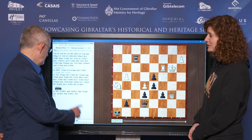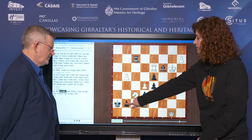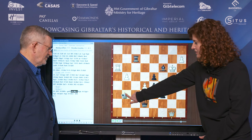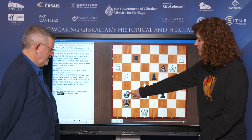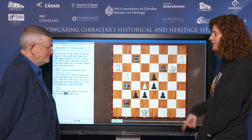Instead, queen to b8. After king to h7, you can be super calm and chilled about it. The knight comes to f6 — you can just take, despite that check on h3. The rook swings across to give a check. The king comes to g6, and after queen to g8 the queen will intercept. After queen to e8 check, the king gets chased — the king goes to g5. The beauty is that I still have rook to b2 in the bag, and also queen to b7 threatening checkmate. So it's game over.